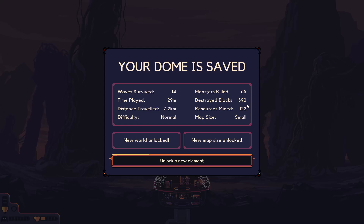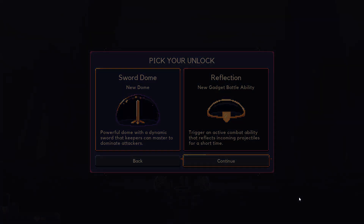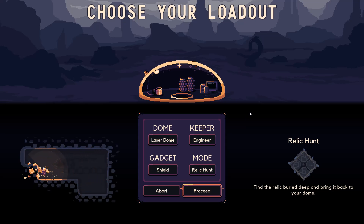So it triggers an endgame battle and then it saves you — that's pretty cool! We've got the sword dome unlocked and reflection — a new gadget battle ability that reflects incoming attacks. Let's check out the sword dome! Well, with that, I'm going to go ahead and end this here. If you enjoyed this and you'd like to see more, let me know in the comments. Be sure to hit that subscribe button — it's the best way to support the channel. This is a fun little game — works great on the PC and great on the Steam Deck. I think it's worth the money — about 20 to 25 bucks. Totally worth it. I'll see you guys in the next one. Bye-bye.